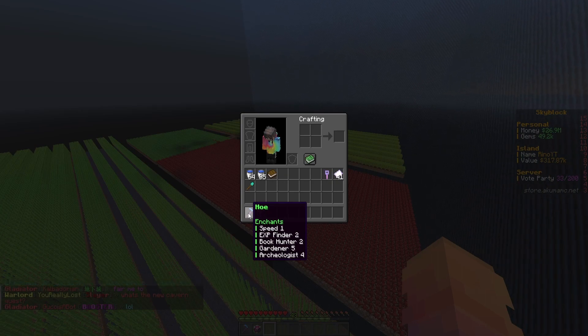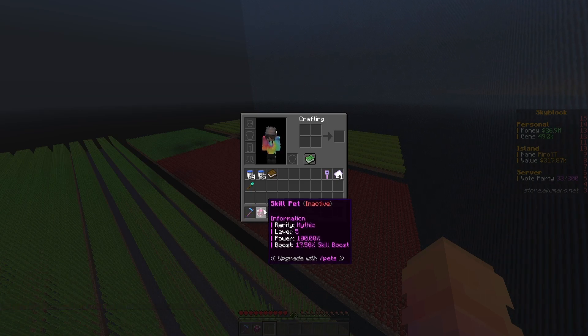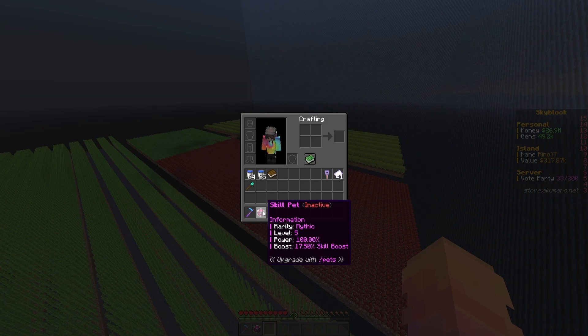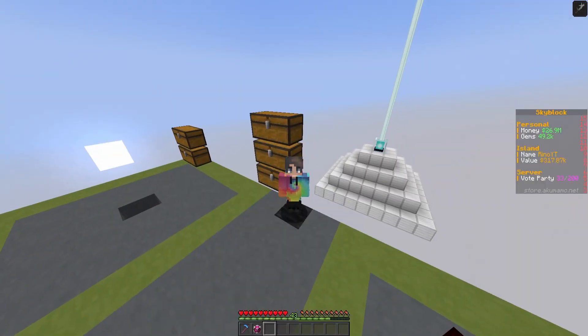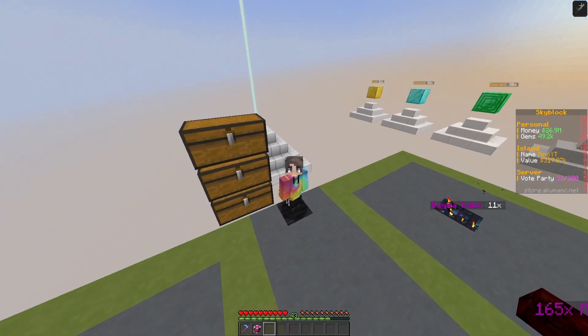My hoe is currently looking like this — I've got a lot of books to put on and I can almost max it with the books I've got, although I just don't have the XP. As you can see, I do have my skill pet mythic up to level five now, so I am slowly progressing that.